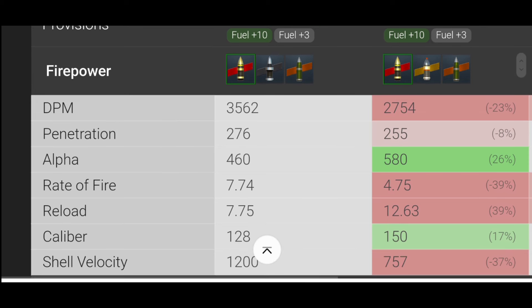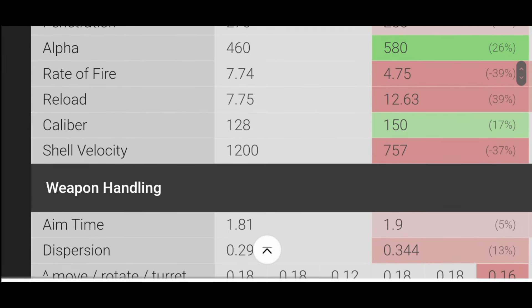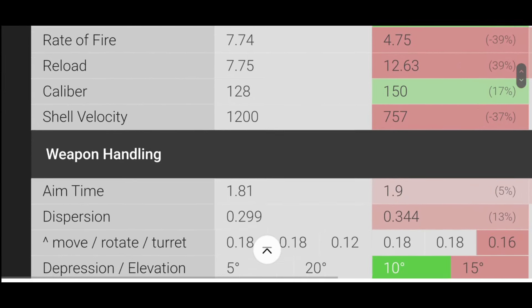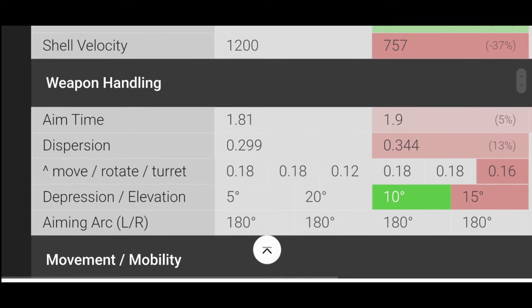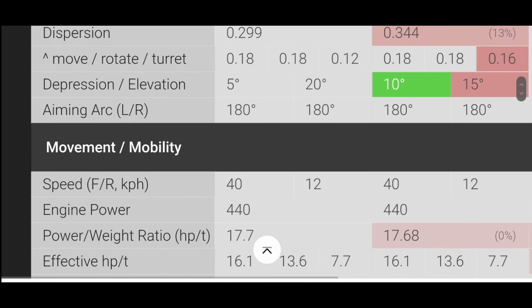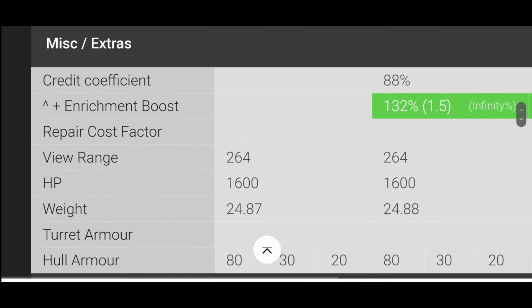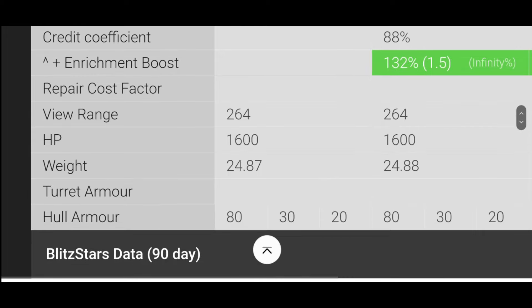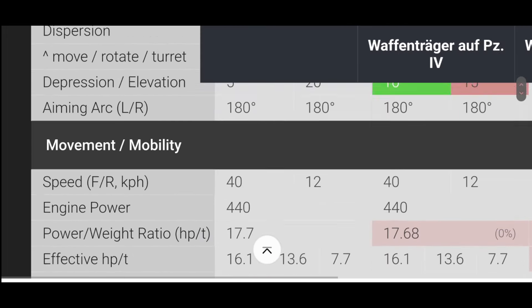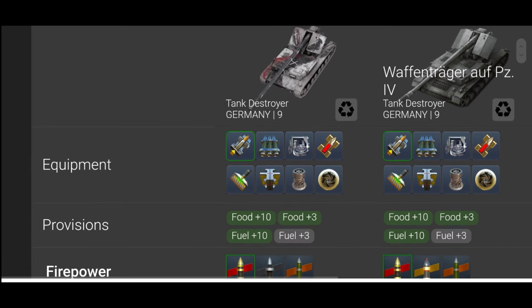The caliber is 128mm on the Ritter and 150mm on the Waffle with this gun, which means shell velocity is much better on the Ritter. Aim time is better, dispersion is better, and gun depression is half as much — only five degrees on the Ritter versus 10 degrees on the Waffle. Speed, power-to-weight ratio, view range, HP, and armor are all the same.